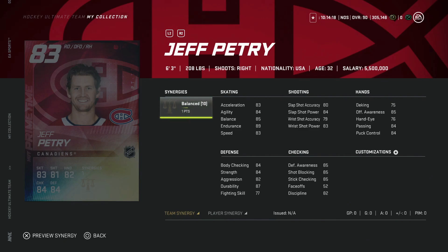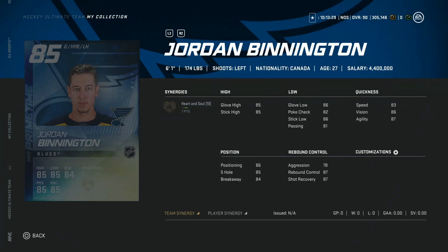Then we've got the 83 overall Jeff Petrie — six foot three, 208 pounds, one of the better cards in NHL 20 — with the Balance synergy, which I'm not a huge fan of. He has 83 skating, an okay slap shot with 84 power and 80 accuracy, and great defensive awareness at 85 with good body checking. A solid right-handed defenseman — good in the defensive zone to knock people off the puck. Not bad, I just hate his synergy.